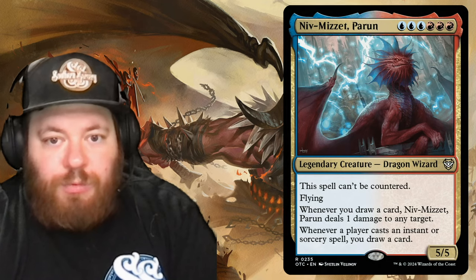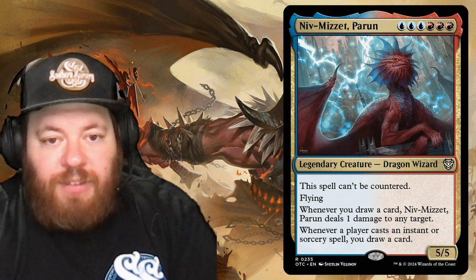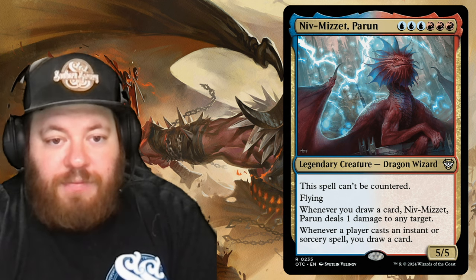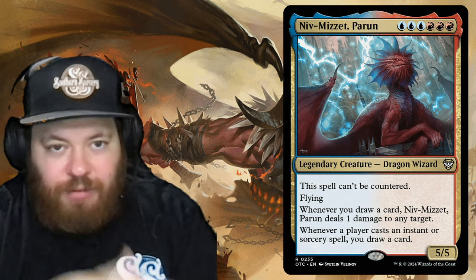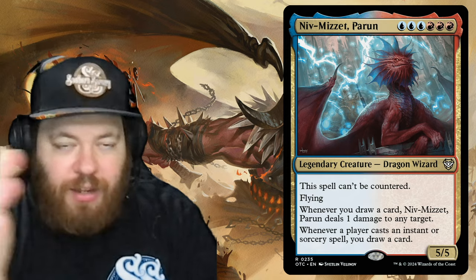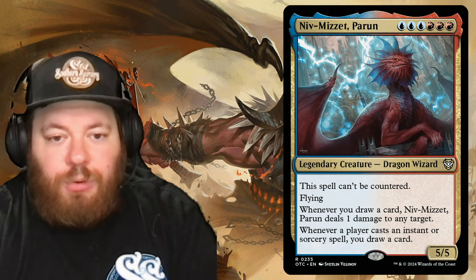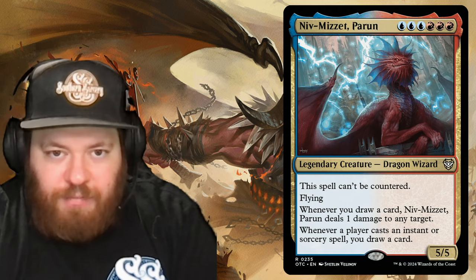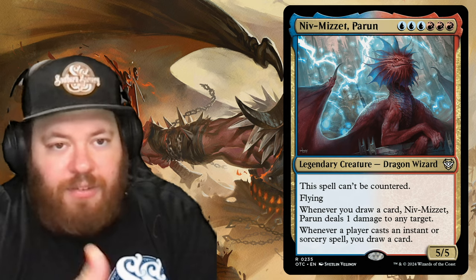Niv-Mizzet Parun is three blue and three red, a legendary Dragon Wizard that can't be countered. It has flying, deals one damage to any target whenever you draw a card, and lets you draw a card whenever any player casts an instant or sorcery spell. There are combo decks that use him as commander to machine-gun opponents with the draw triggers. Niv-Mizzet definitely fits the theme as the head of the Izzet guild.